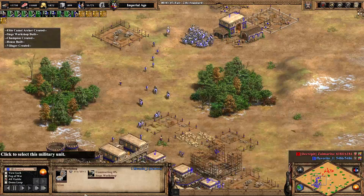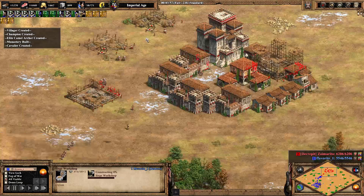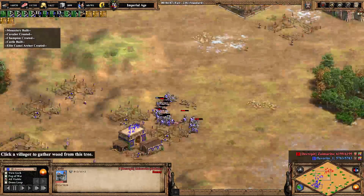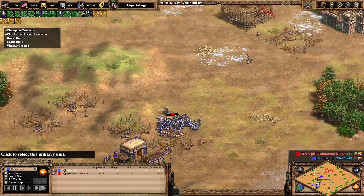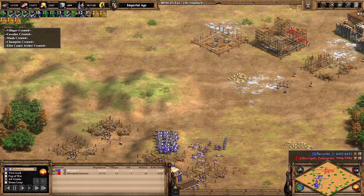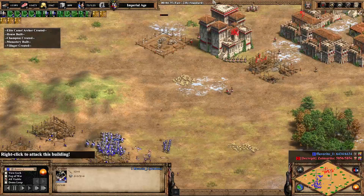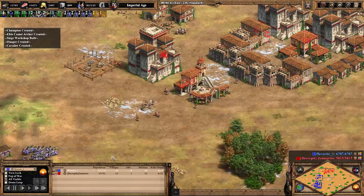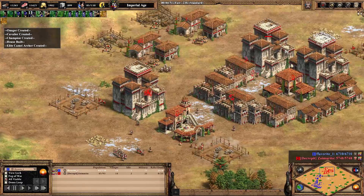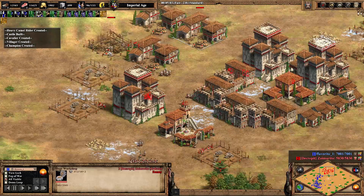Favorite is creeping forward with the castle and the workshop, forcing his opponent to stack up so many builders on castles, putting him behind on overall building. Clean is going to race out a third castle because he's going to need to defend against the military advantage that favorite has. Favorite's transitioning to champions already with a good number of cavalry, while clean just has pikes for the moment, starting to switch to Genoese crossbowmen and workshops.